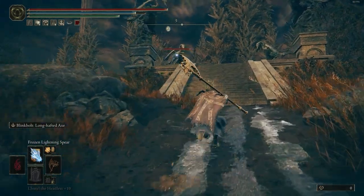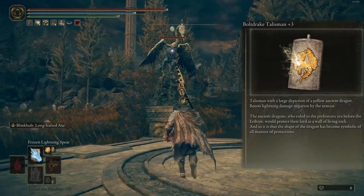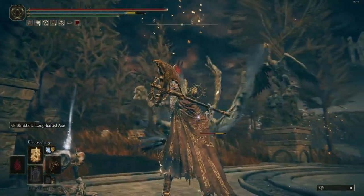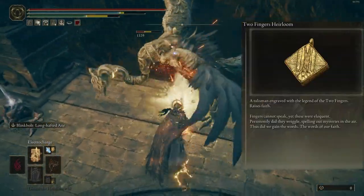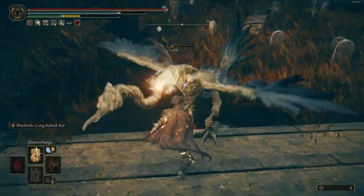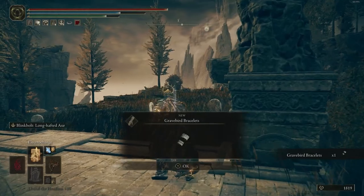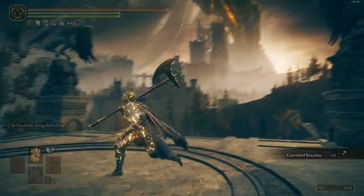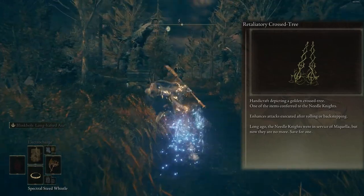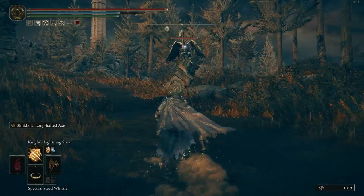Okay, for talismans, I use Bolt's Drake plus 3 to boost lightning damage. Next talisman is Two Fingers Heirloom to increase your faith. Another talisman is Great Jar's Arsenal to boost maximum equipment load. And the last one is Retaliatory Crochet Tree to enchant attacks executed after rolling or backstepping.